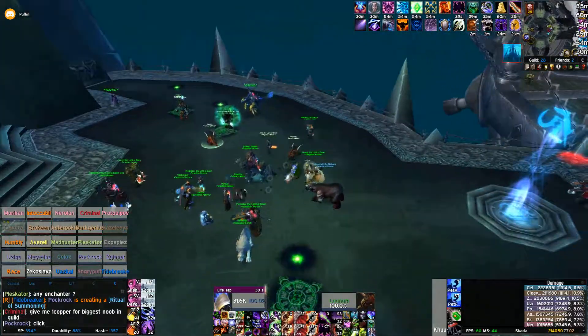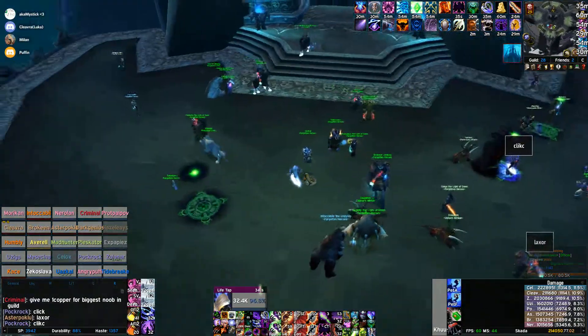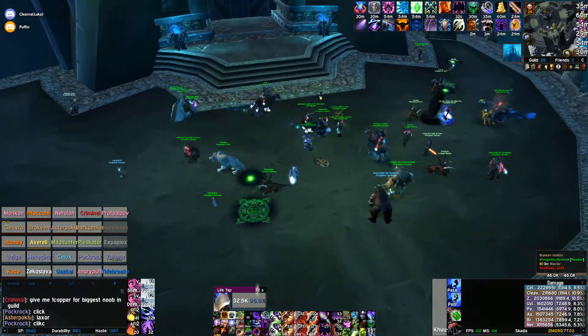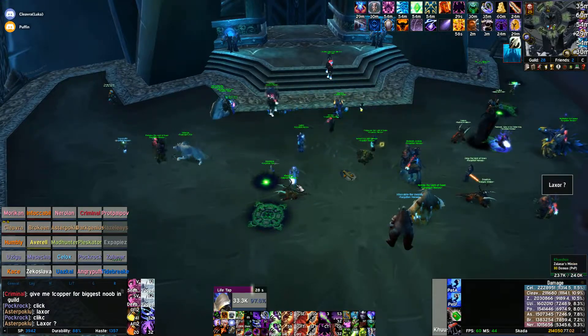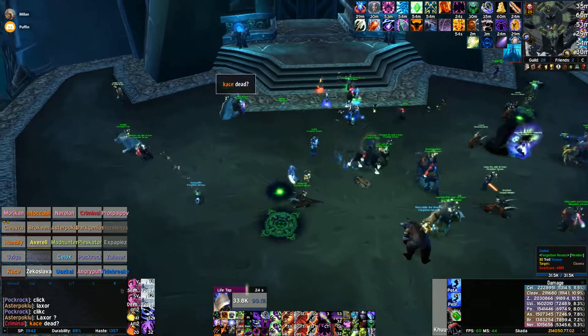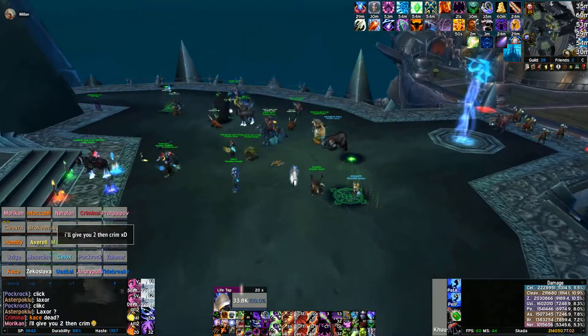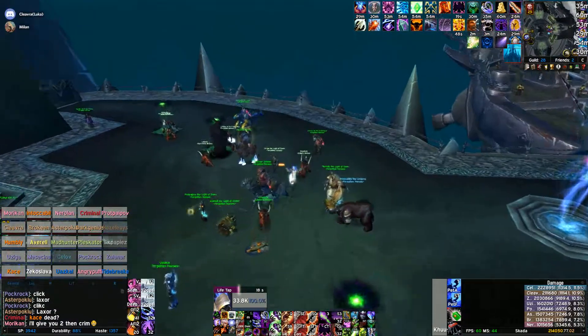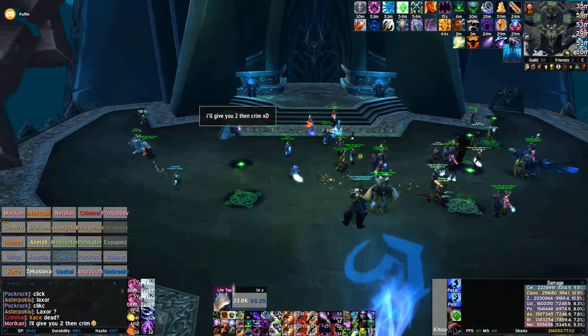Welcome to the Deathbringer Saurfang encounter. All the ranged needs to be spread in a semicircle, like you see what we're doing. Warlocks should actually be close to the center, maybe, because they have the lowest range and they can dot all the adds, so I try to be around here maximum. If I'm here and I get aggro on an add and it kills me, we wipe — so I'm going to put my portal somewhere around here and move back manually.